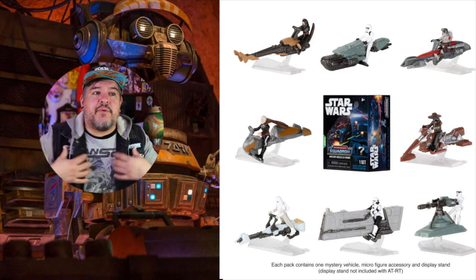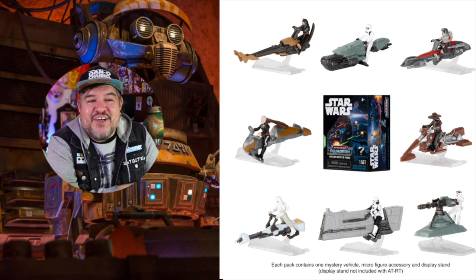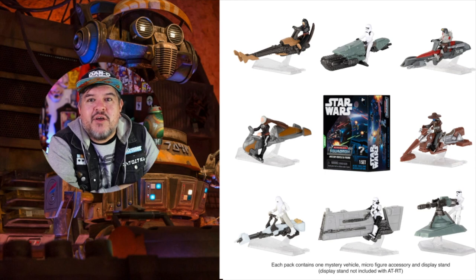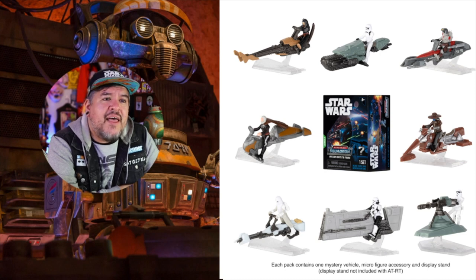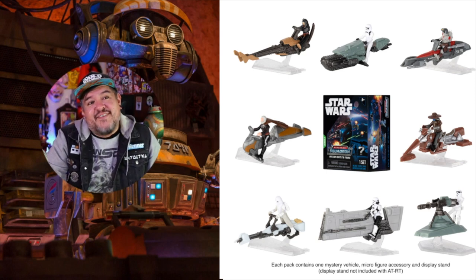In the bottom middle, that's from Solo — speaking of which, I've got a Solo shirt on today. You can actually see that same kind of speeder just outside Savi's Workshop at Galaxy's Edge, just painted different. Bottom left looks to be a Snow Trooper with the Snow Speeder, and the left middle is Count Dooku on his speeder bike. That's a pretty good set.